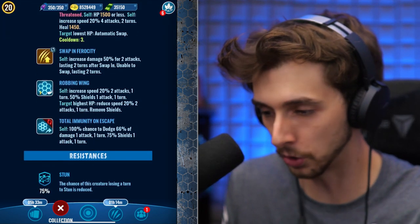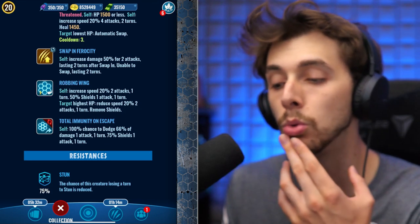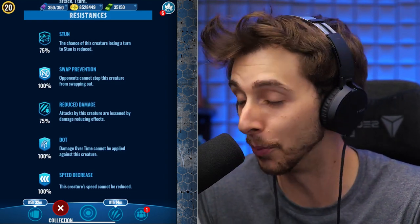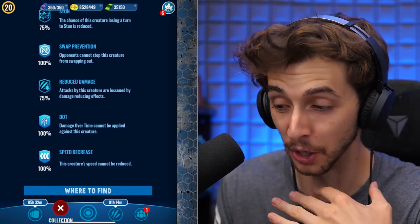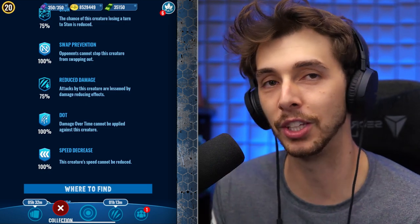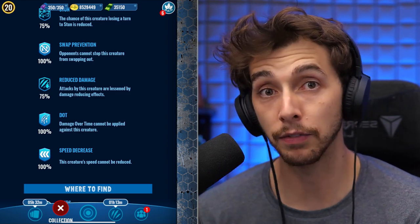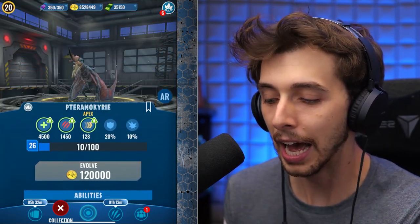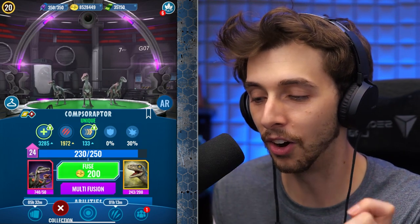This is the Robbing Wing passive — when the opponent swaps out, you get 100% chance to dodge and a shield for 75. It could be stunned, which feels bad, but it has reduced damage resistance, no bleed, cannot be swap-prevented, and swap decrease is complete. It's got pretty much everything you want. The rend thing could be a nuisance, but most things don't have rend now, so maybe something will come back to counter it if this creature gets used a lot.